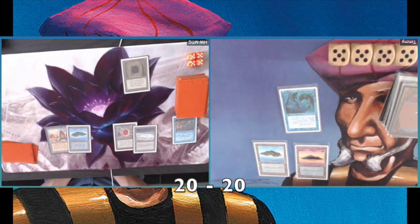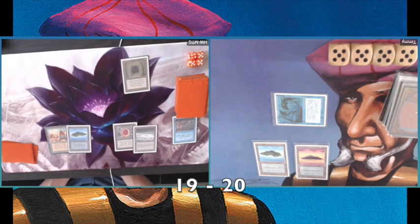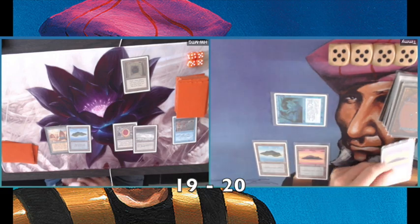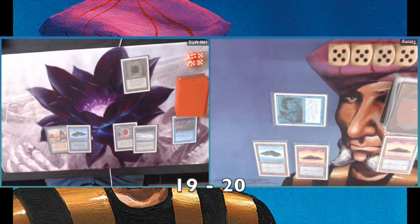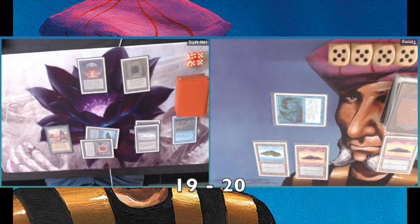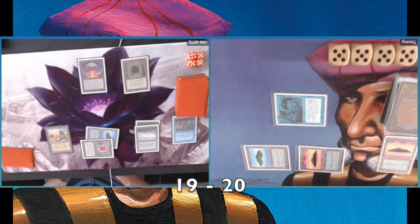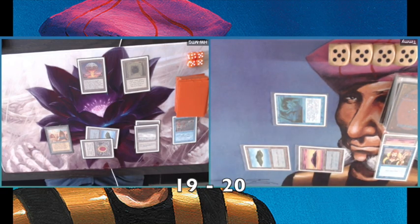He has to pass, though. I play a second Island, attack with Merfolk of the Pearl Trident dealing one damage. I probably don't have a Lord of Atlantis or I would have played it. I have to discard a card, which is not great. When you're playing an aggressive blue deck you definitely want to use all your mana and play creatures the first couple of turns. There's a Chaos Orb — can I do something against this? I can counter it.